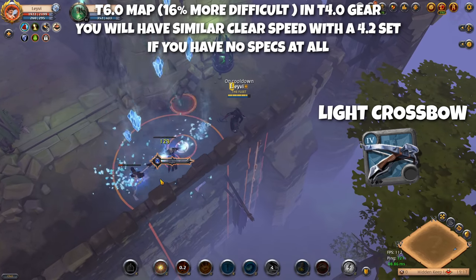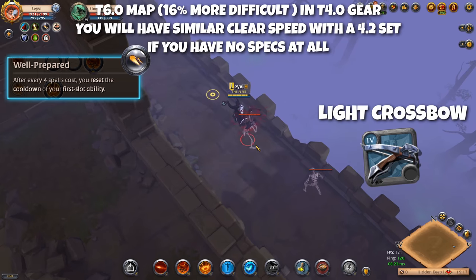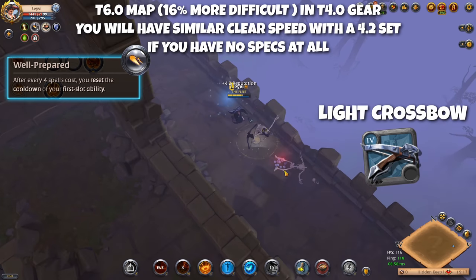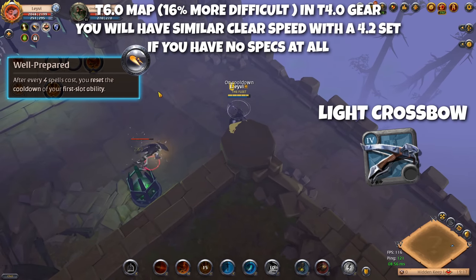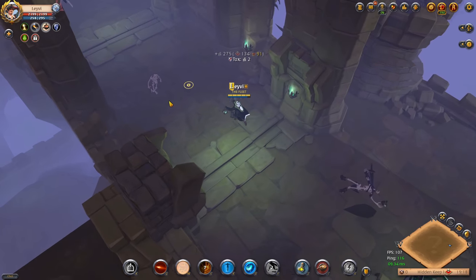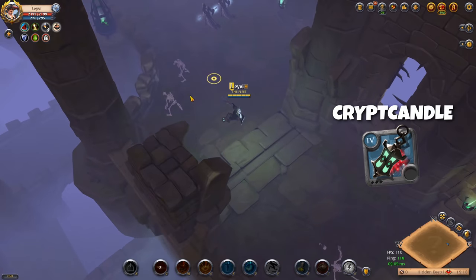This setup becomes even better because of the weapon's passive: Well-Prepared. After every four spell casts this passive resets the cooldown of the Q ability, which is our primary damage dealer — a great boost to overall DPS. Since all three abilities have very low cooldowns, the passive activates very often. The mix of physical and magical damage across the three abilities makes the Crypt Candle an excellent offhand choice, as it provides a bonus to both physical and magical ability damage.